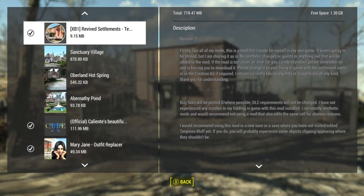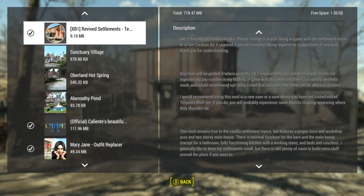This has been Revived Settlements: 10 Pines Bluff, by Fem Shipping — it's under 10 megabytes, looks very nice, and works very well. They do recommend with all their Revive Settlements mods that you start a new save or a new game. And remember: don't use anything that tries to clean up your settlements with these Revive Settlements mods, because it will mess them up — at least it did in my case. Thanks for watching, hope you have a wonderful day!